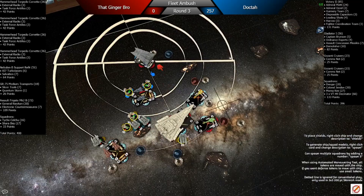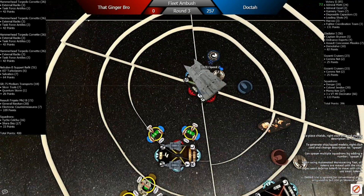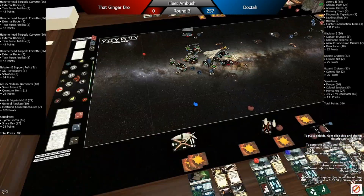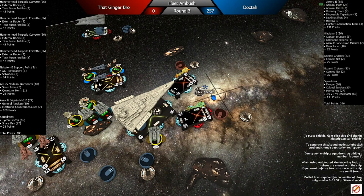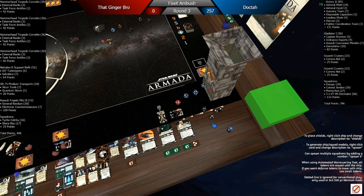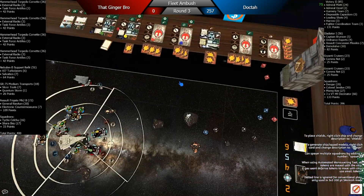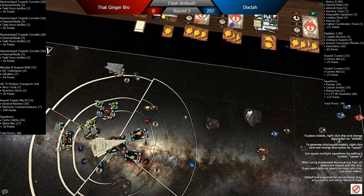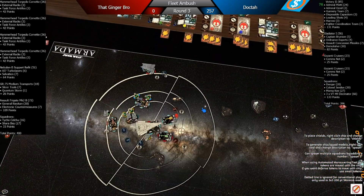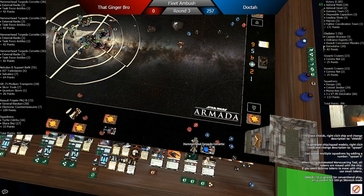Dengar moves just to keep those guys nice and agile. I use the NAV token to turn. I go in with my Victory — I think I had a repair or maybe a Concentrate Fire. I drop a ton of dice and pretty much kill the banana-looking Hammerhead. The green one is able to survive, but then the banana one straight dies.